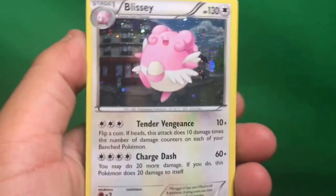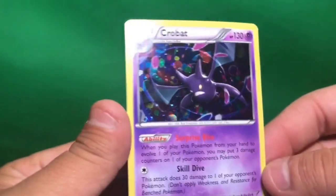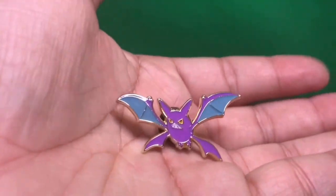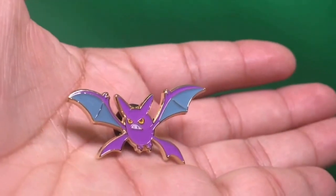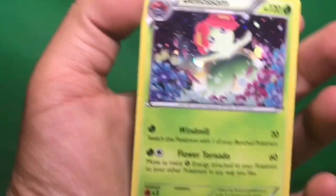We got the Slowking Blackstar promo. There's Blissey, and there's Crobat — oh, I mentioned the Crobat pin and didn't show it off. There he is. And Politoed, and we have the Bellossom holo. Cool, so all five promos are accounted for.